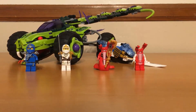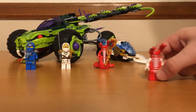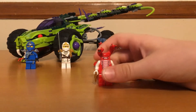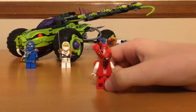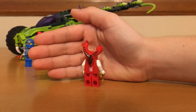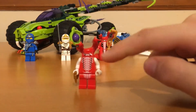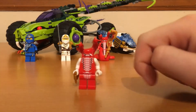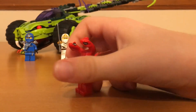Now let's take a look at the minifigures. This first minifigure, Fangdom, looks really cool. He has this really unique head piece with some printing on the back, some printing on the torso, and on his head here. And he has two heads, some more printing here, and some white arms. And some red pants with more printing there. He also comes with this little shuriken here.